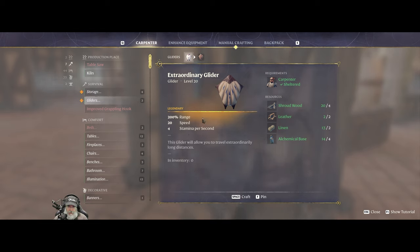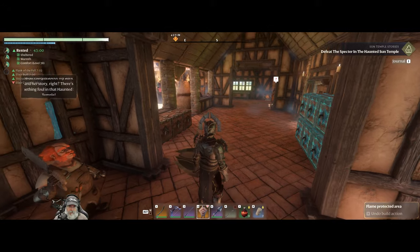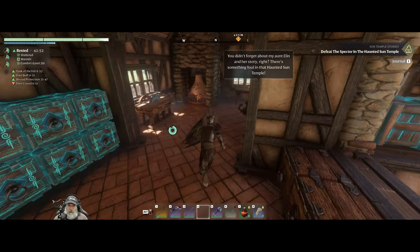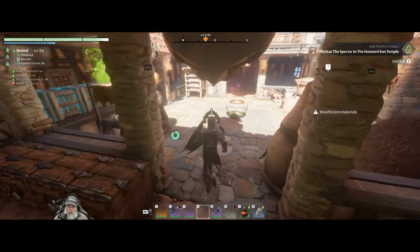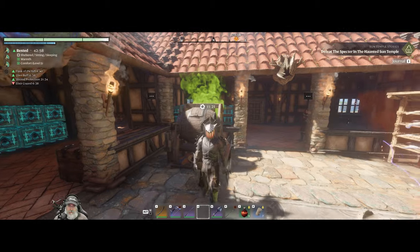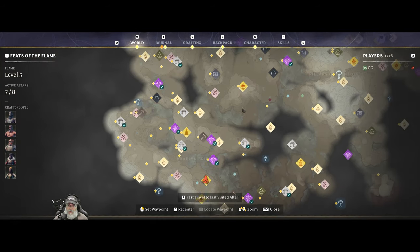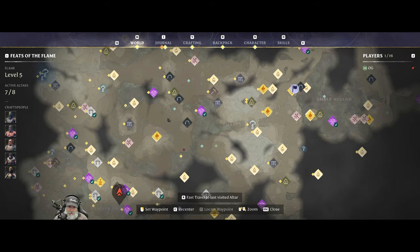We're going to make the hunter set here, but might later switch to the sharpshooter set once I find straw. We're also going to make the large backpack. I'll probably work on making some large storage too. We're going to make the extraordinary glider as well - in fact, we could probably make that right now because I think I have some alchemical base. We do! So this is a legendary glider with 200% range, 20 speed, 4 stamina per second. Let's make it. Boom, it's a done deal. We will equip that and put the old glider back in the overflow.